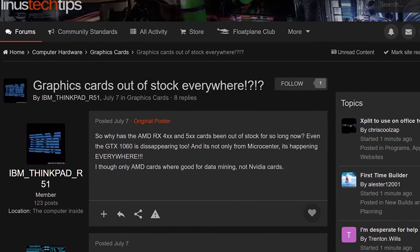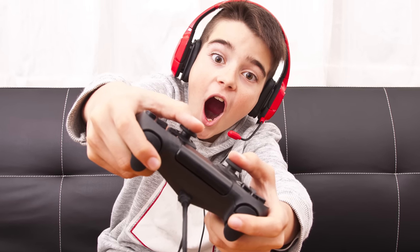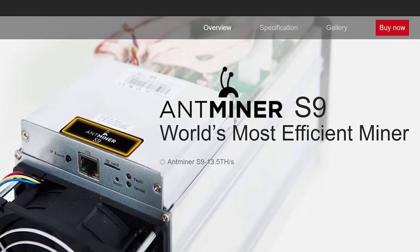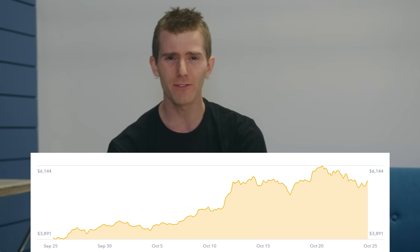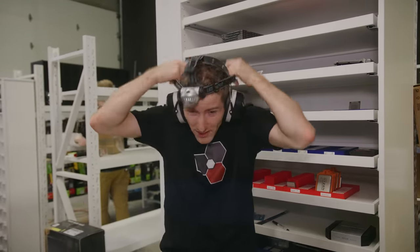For months now, graphics card supply has been completely tapped out thanks to every gamer's worst enemy: miners. And no, not young people who screech into the microphone — but they're awful too. I'm talking about the kind of miners who are using hardware, both PC components and more specialized equipment, to calculate what are called hashes for cryptocurrencies like Bitcoin in exchange for a reward — effectively, mining for money. But how do you get in on the action? Can you just fire up your old PC and start making money? Let's investigate.